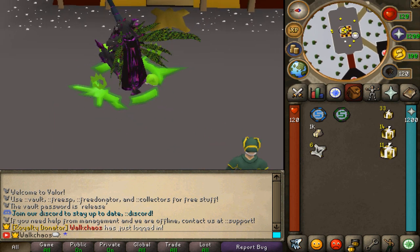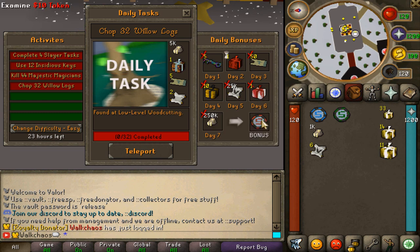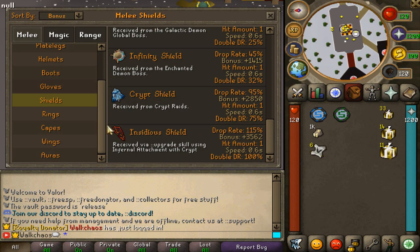The ::dailies command opens an interface where you can complete a couple of activities for really nice rewards. You can also see daily bonuses all the way up to free dollar tokens.